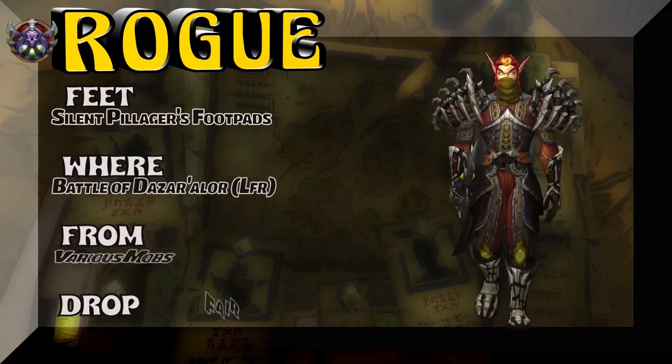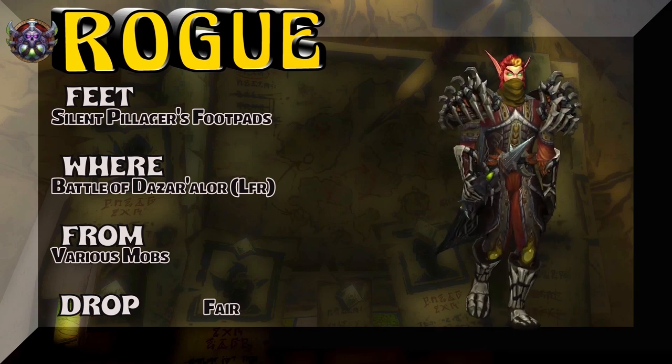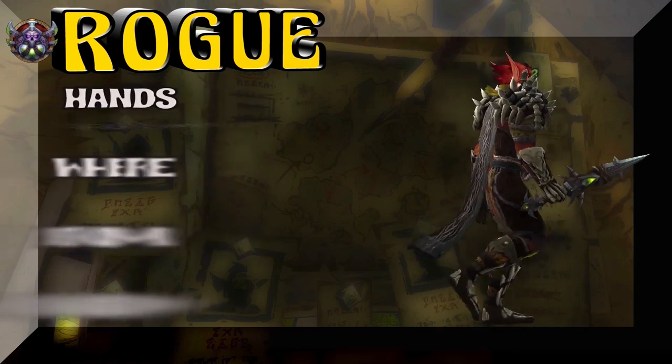Oh wow, this looks nice on a Blood Elf. Silent Pillager's Footpads — Battle of Dazar'alor LFR version, various mobs. Kind of a fair drop rate, which means low drop rate, but a drop from a lot of different sources.